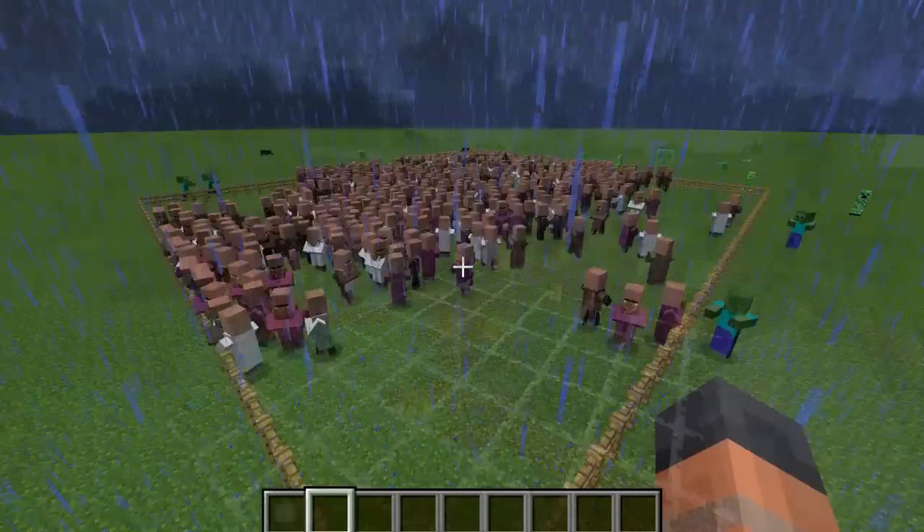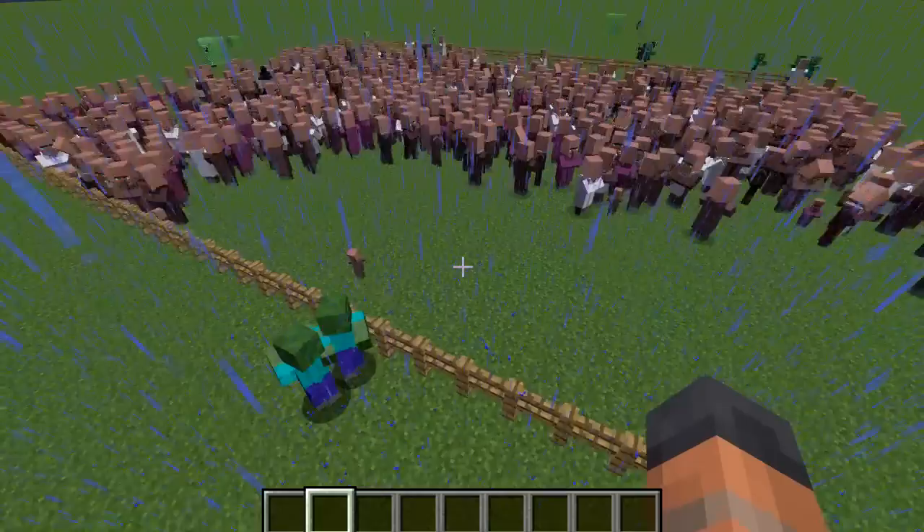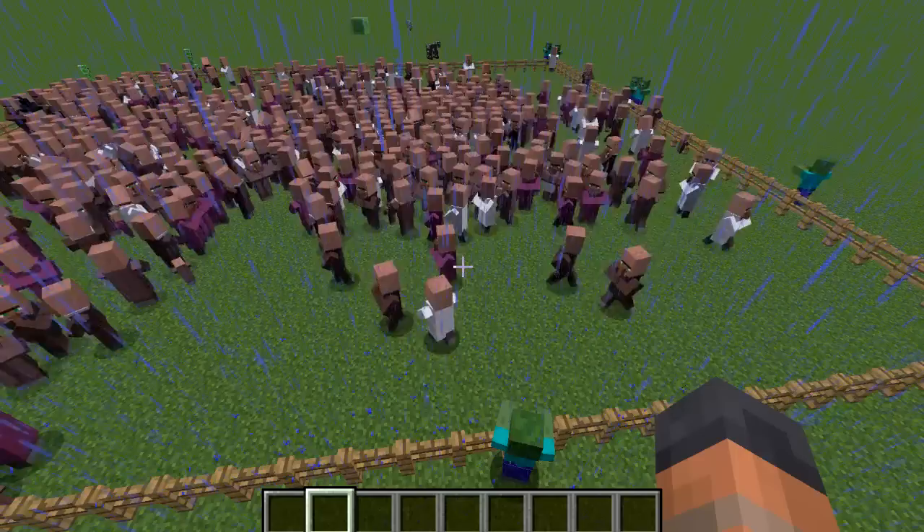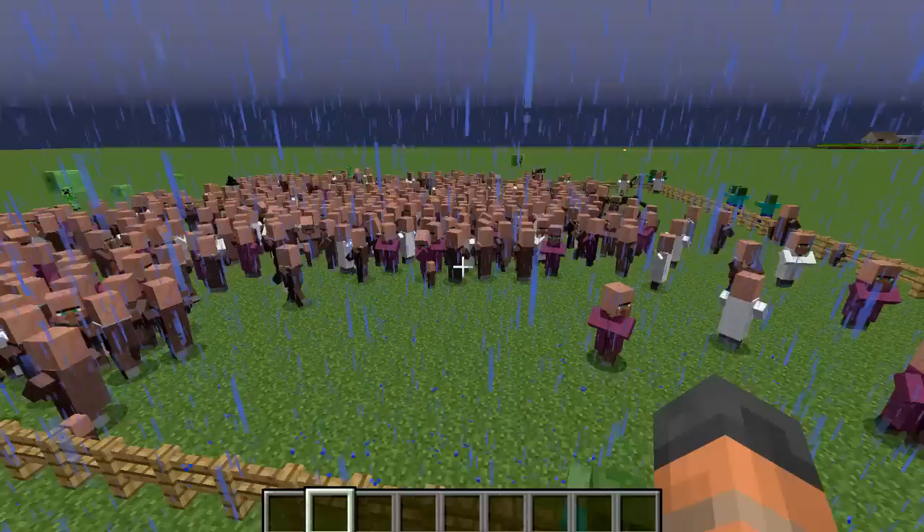I know some of you have probably been wondering about villagers turning into witches in 1.8. As I mentioned last episode, testing in snapshots is not something we normally do because some features may not be final, but I thought I would show you this anyway — it is very likely it will stay in the game. In the background here you can see a test I did earlier: we have the villagers in a big pen in the middle of a thunderstorm, and one of them has been struck by lightning and turned into a witch.